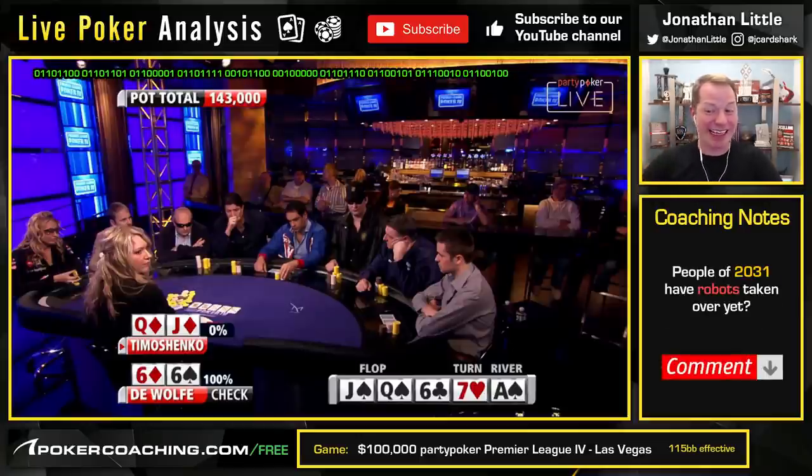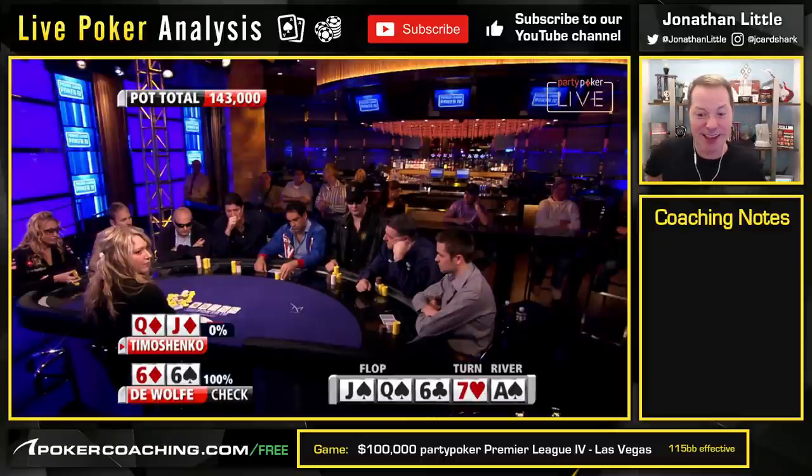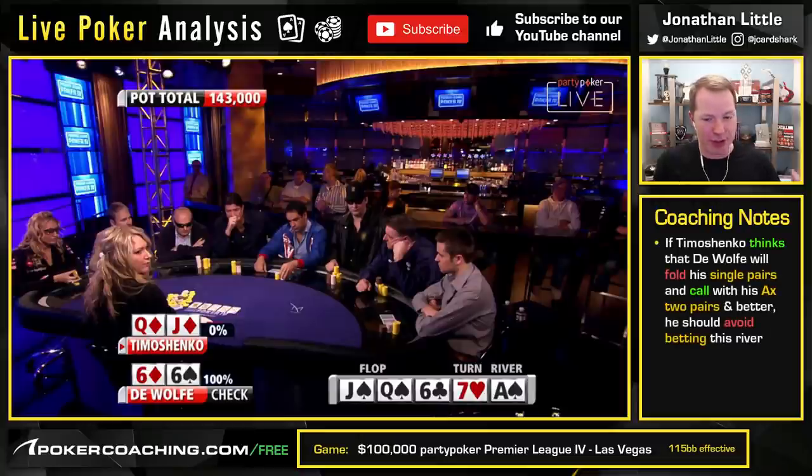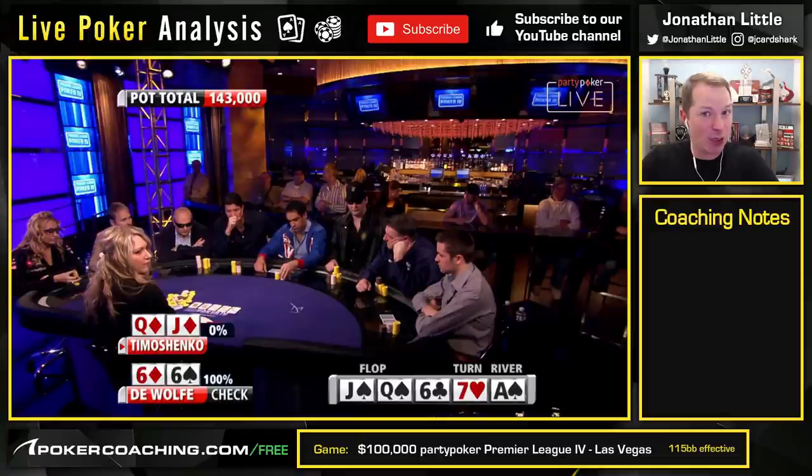Look, I'm never turning this hand into a bluff. If I did have a hand like king-queen, queen-ten, king-jack, or jack-ten, I think bluffing those hands would actually be very, very viable. The reason you perhaps don't want to bet queen-jack here is that your opponents are not always going to fold two pair or sets, and also you actually beat a lot of hands that will pretty reasonably fold, like king-queen or maybe even ace-ten. You're going to find the GTO solver really doesn't like small bets in position on the river — usually you're betting very polarized. But if your opponent will call a river bet with ace-king, ace-ten, queen-ten, or king-queen, then a small bet could be reasonable — but that's not something you want to do against strong opponents.